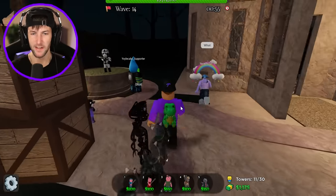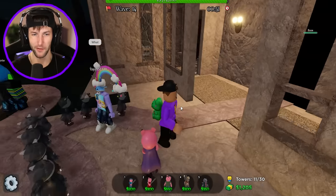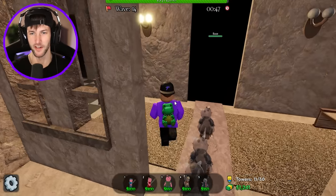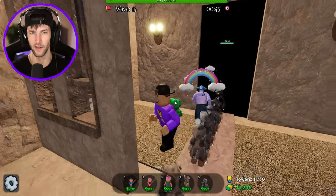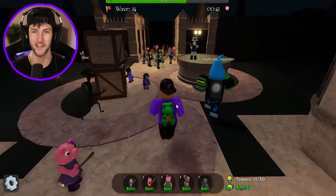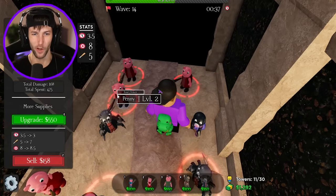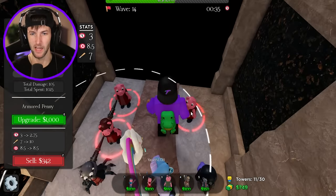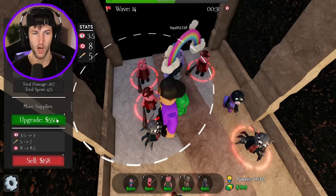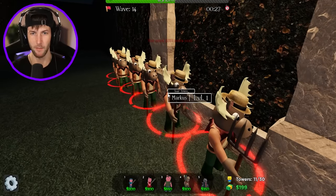I think Laura might defeat us here. I need to keep that in mind for the next round because this is not good. How much damage is she going to do to the mansion? We're at 197. She's doing not that much, but we can't let that happen again. We've got to max out our towers here. What can we max out? Let's go with Penny. There we go — okay, and I'm already out of money. I need some extra cash.